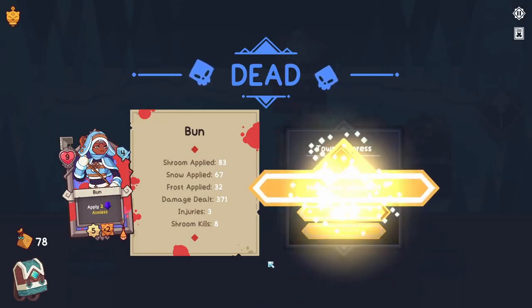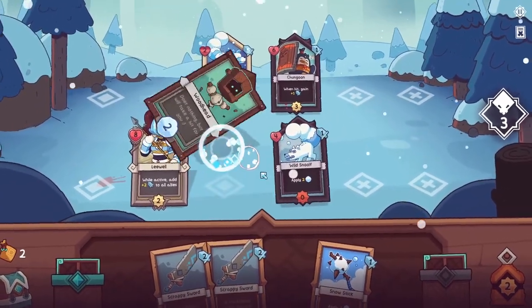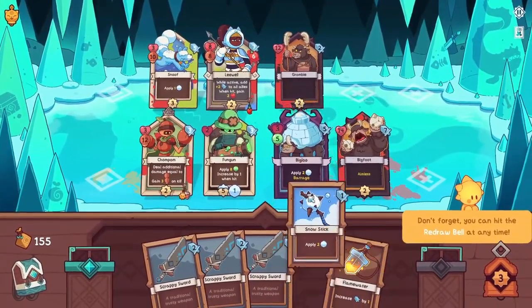If your leader dies, your run is over, so you'll often be placing companion units on the board to body block damage, rearranging units to keep them alive, healing your leader with cards, or targeting enemies who might deal lethal damage.